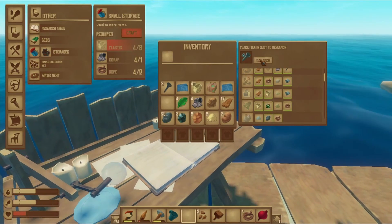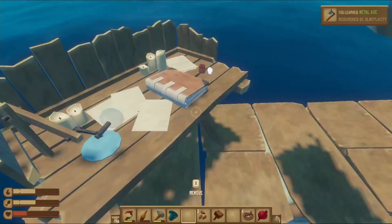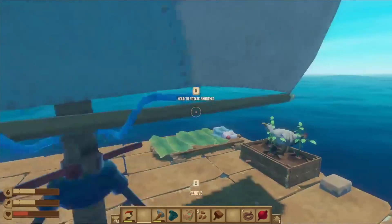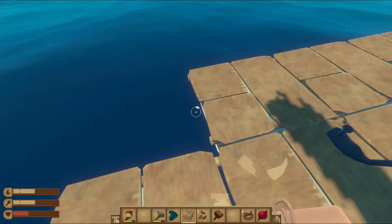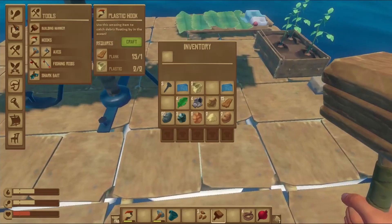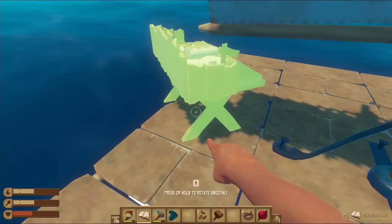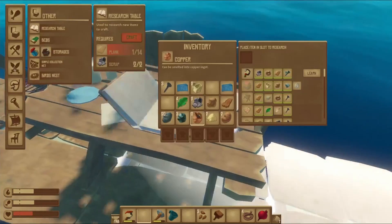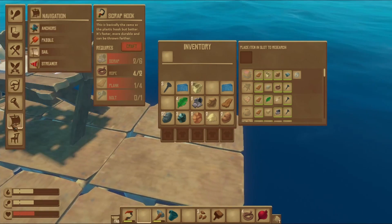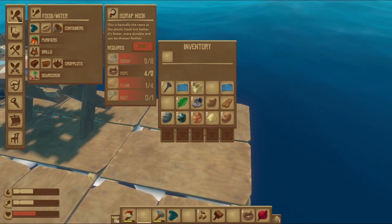We're just gonna research this hinge. Whoa! We learned a bunch of stuff — we learned another hook and a lance. Can we open this? Get away! My research table! Wait, is that a receiver? That's how we get to the end game — we gotta make a receiver! Because the receiver will tell you where end-game islands are.